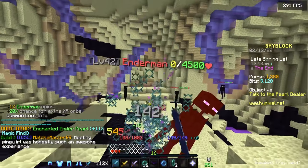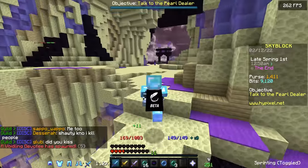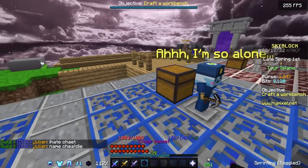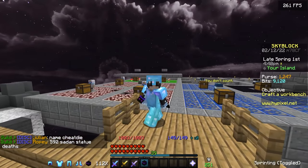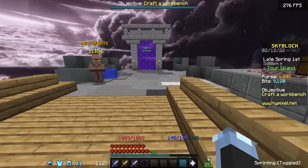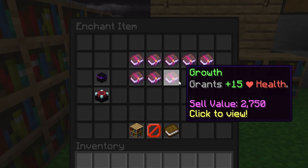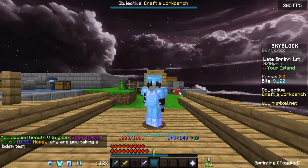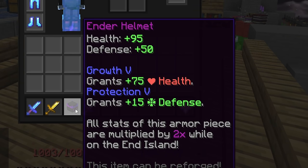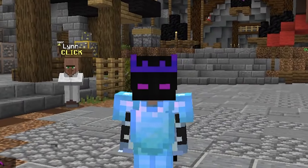I didn't really plan on getting anything, and then I got an ender helmet on like my fifth enderman kill while I was just trying to talk about something else — that was super unexpected and really funny. I ended up grinding until I got the ender pearl 2 collection. I enchanted the helmet with growth and protection, and since these stats get doubled on the end island, that'll give me 200 health and 100 defense there. I also reforged it to pure.